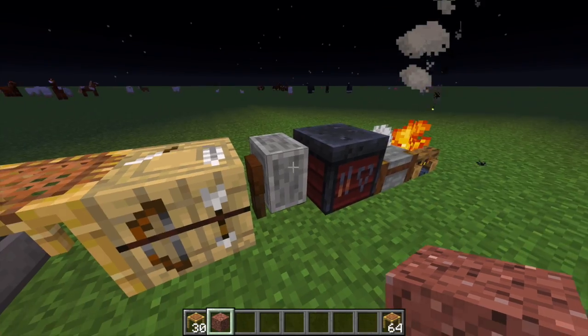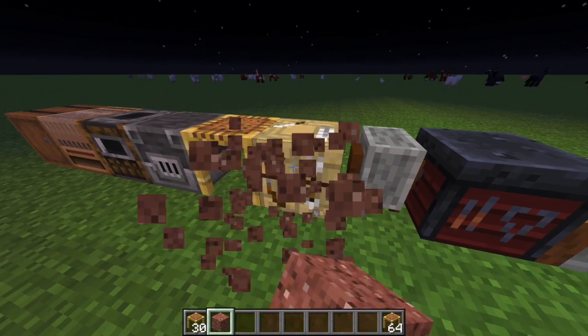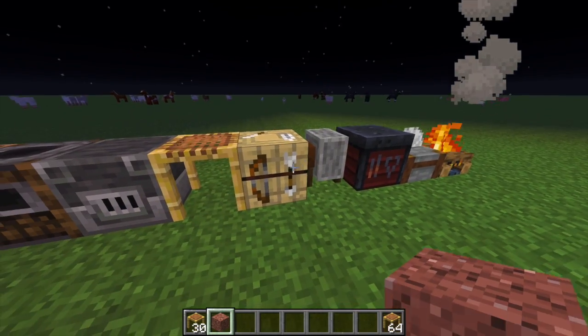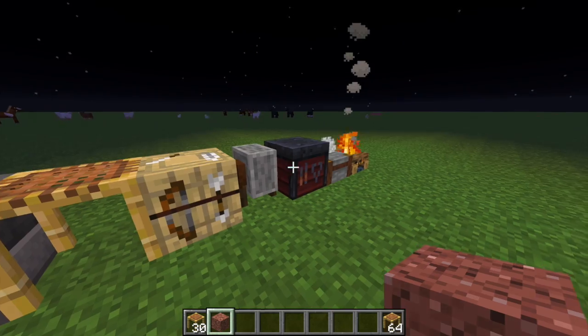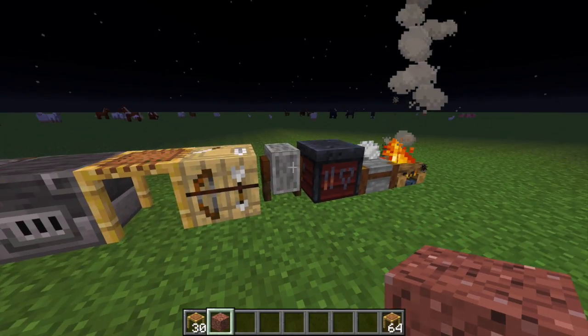Here are two blocks that haven't had a function yet: the fletching table and the smithing table. Right now they are just workstations for villagers, but in 1.15 these two are going to get functions and uses - or at least that's what I think.